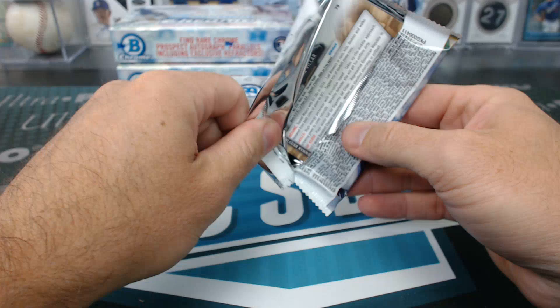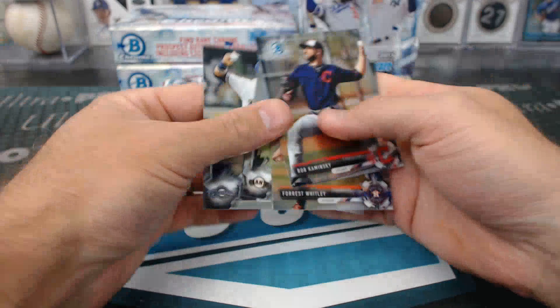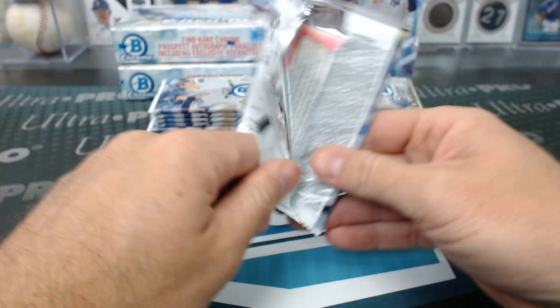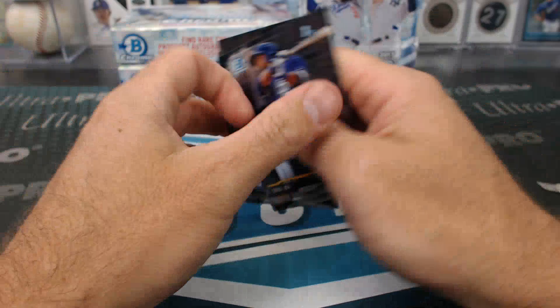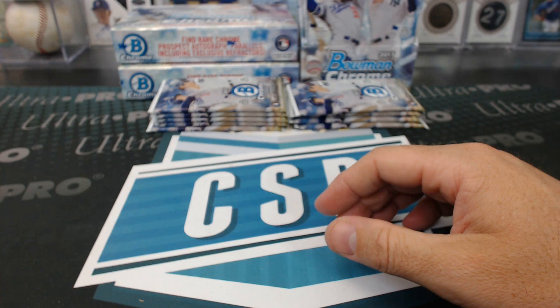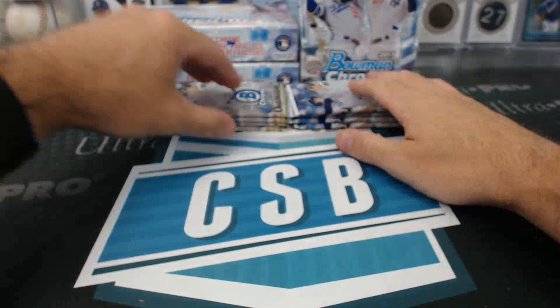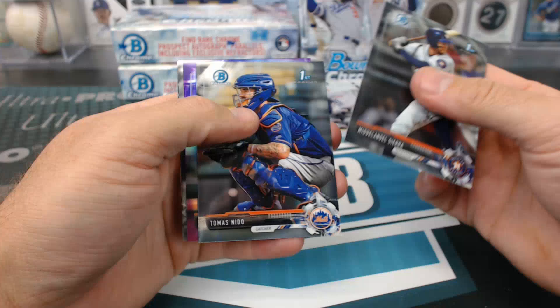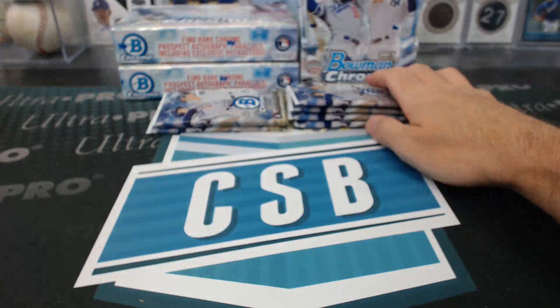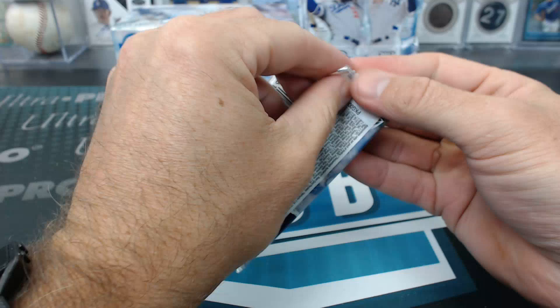I forgot to mix them up. Jesus Sanchez, base auto. Mix up the other side. Is it time to sell all my Puigs? Puig for Schwarber trade rumors — when was that, last year? I'm sure they were trying to trade Puig at one point. Purple Austin Hayes. Franklin Verretto. Nick Gordon.